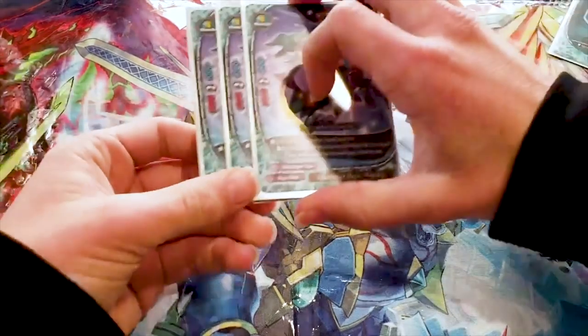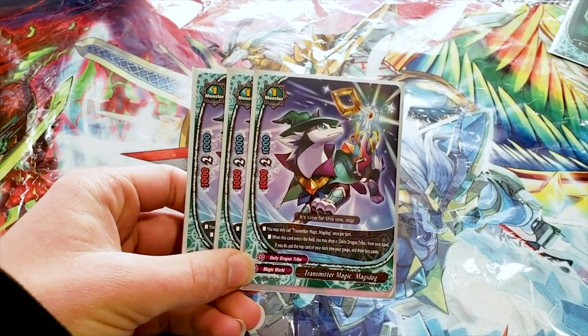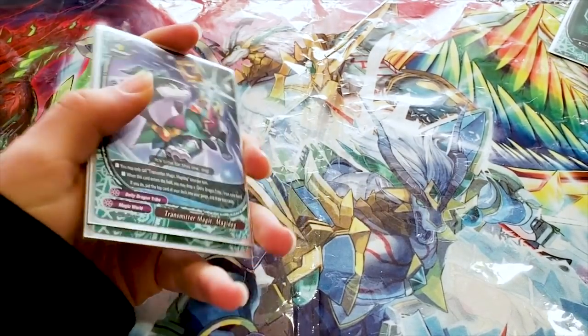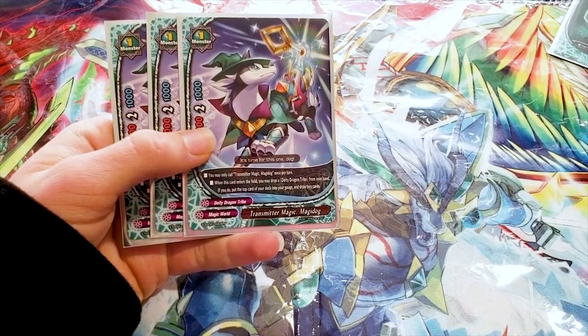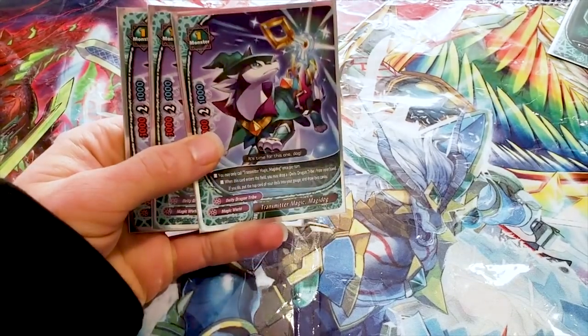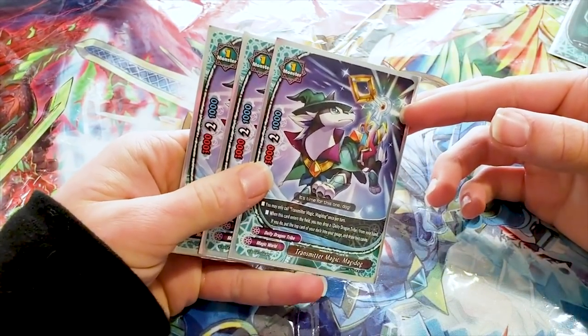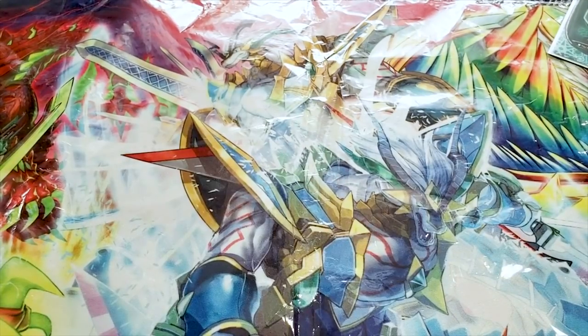Then we run three Transmitter Magic Magidog. It is a 5/2/3/2/1. You may only call this card once per turn. When this card enters the field, you may discard a deity dragon tribe from hand, and if you do, put the top card of your deck into your gauge and draw two cards. We finally got to the point where Magidog can draw more cards. Garkat gains more gauge than Gardog — I never thought I'd see the day.